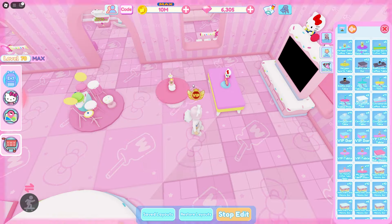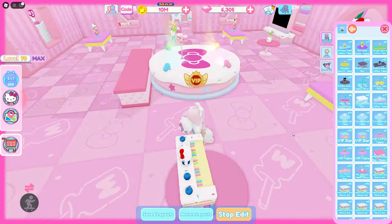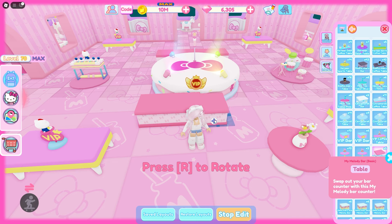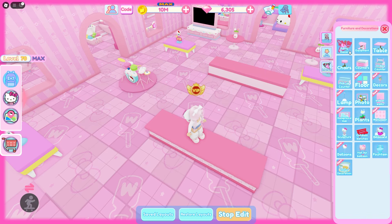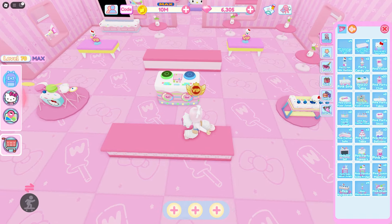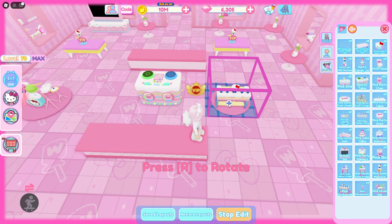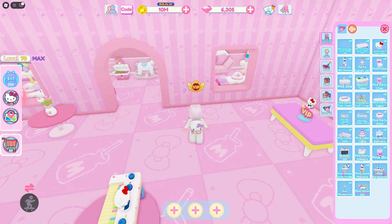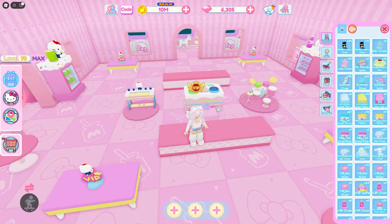I think I'll use the My Melody tables. Let's also add a counter to the back for a little extra seating. I'm not really liking this stage though — let's switch it with the DJ booth and scoot these guys in. Then we can add some more decorations here and there.